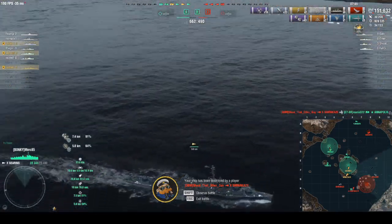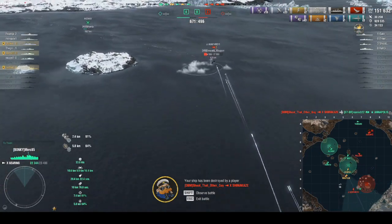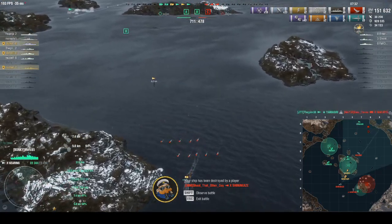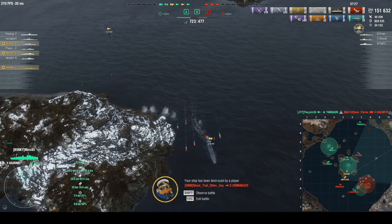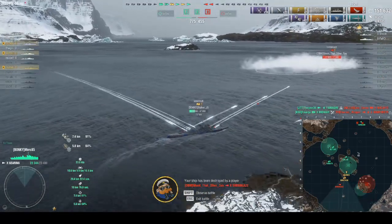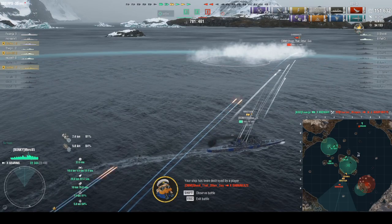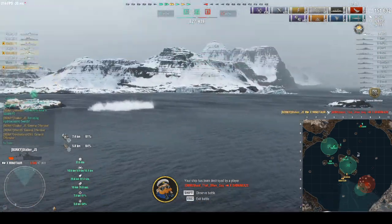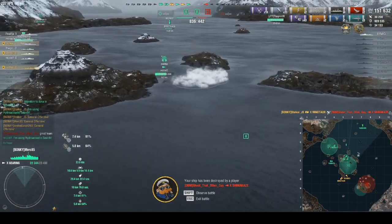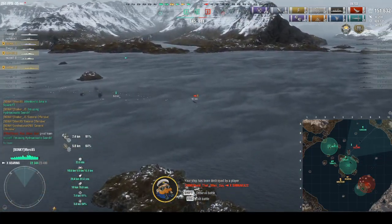The Humphrey is basically at no health now. The Halland is dropping torps trying to cross-drop the Mino. Our Mino could have avoided it but the Halland torps don't do much damage. Our CV gets a good blind drop and basically kills the Humphrey. The Mino picks up the Shima with short-fuse AP. We pick up General Offensive and it's just the Halland left. Our Yamagiri picks up the carrier.